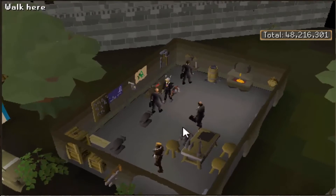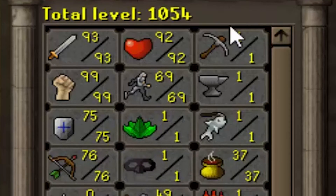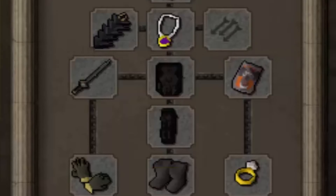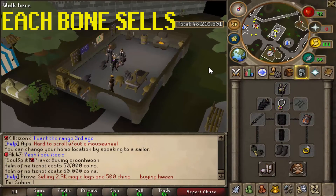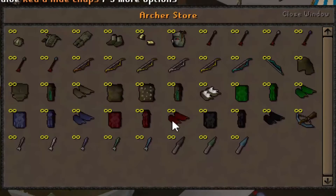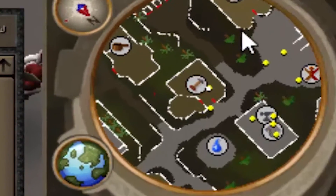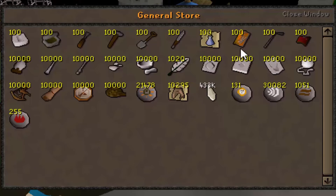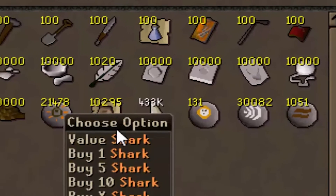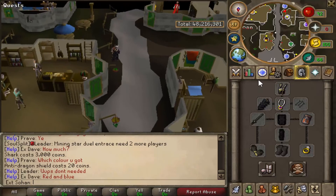Another good money making method — once you reach around 70 combat — is killing Frost Dragons, since you'll also need to get your prayer up. Frost Dragons are really good prayer XP and each bone sells for around 300k cash each, making them pretty good money. The range armor shop sells loads of ranged gear, and you can also buy an anti-dragon shield and general supplies nearby — the anti-dragon shield only costs about 20 GP.